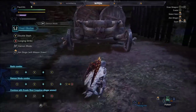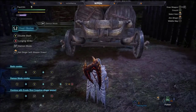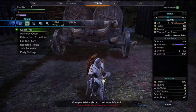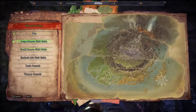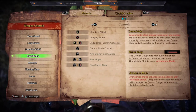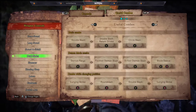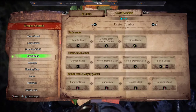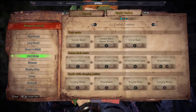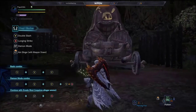On screen you can see a normal move pool, but there are a few other combinations that it doesn't tell you about. Checking the hunt guide under weapon controls gives you some of them, but not all the combos — only the basics. If you go into the hunt guide it does show the extra ones, but you can only look and then have to close it.